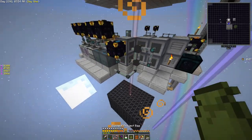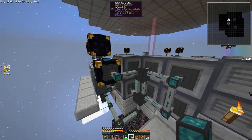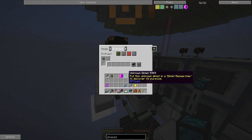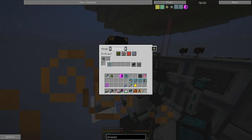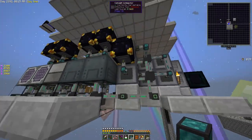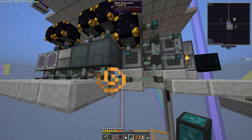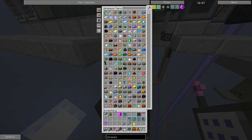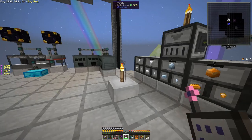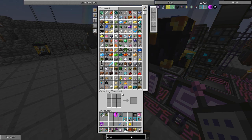Next we need to prepare this. We're going to grab some item conduit and set it with an item filter — set it to blacklist and put unknown dimlets on there, and set it to extract always. So the regular dimlets are going to go into a whitelisted item filter. We need to go up to the crafting terminal — do we have wireless crafting terminals?